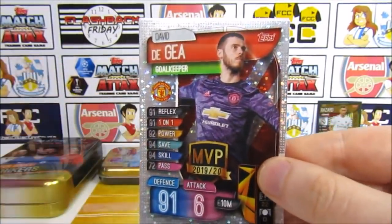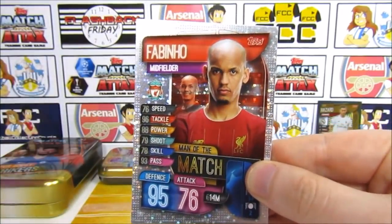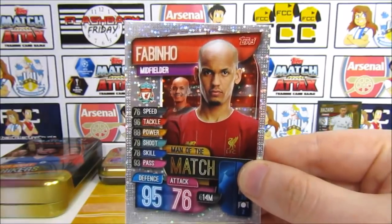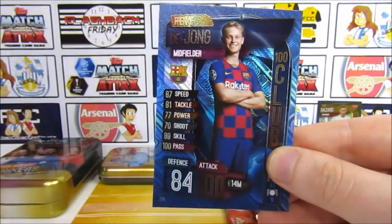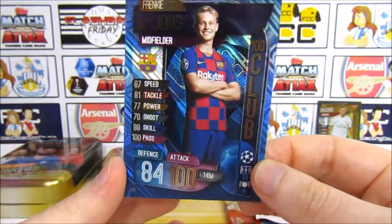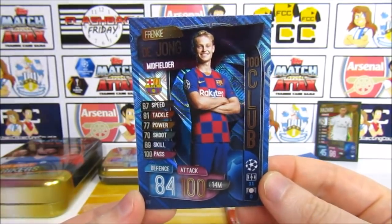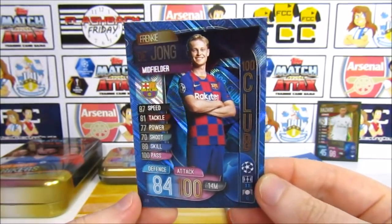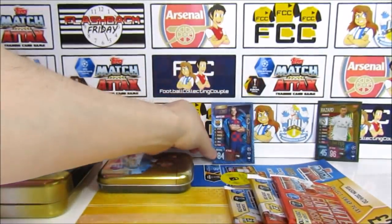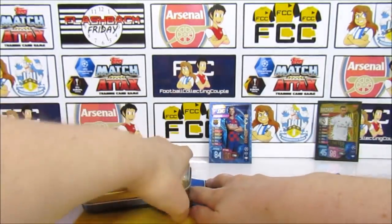The MVP we need is the Liverpool one which we think is Van Dijk. We have a De Gea here. The Man of the Match we need is the Chelsea one, but we have our troll because we always seem to pull him. And lastly - a 100 Club, the De Jong 100 Club, which is one we do already have. Awesome to get a 100 Club though - out of the four tins previously we only got one 100 Club. He kind of turned into a bit of a troll since we needed him for so long - back-to-back trolls.